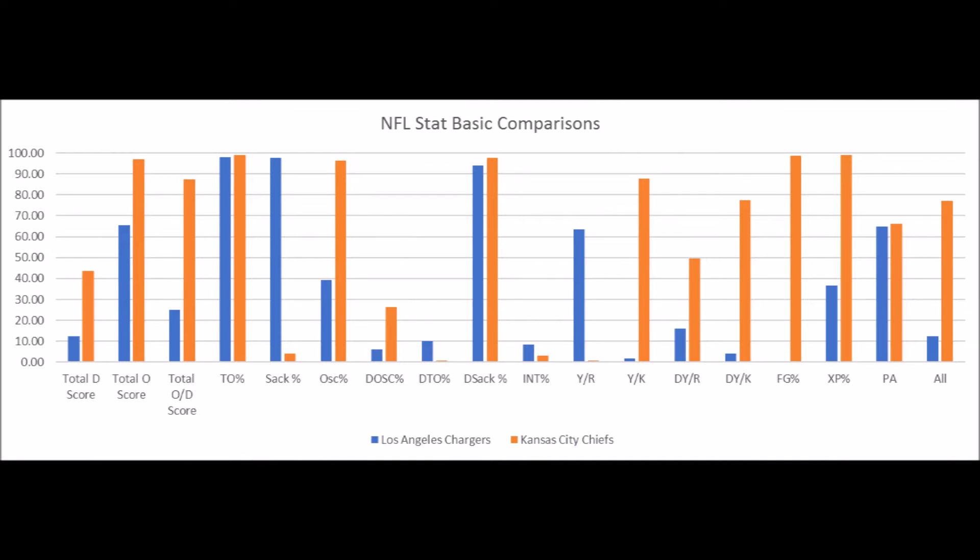The reason it favors the Chiefs is when it comes to total D score and total O score: total D score is basically talking about the defense's ability to prevent first downs, and total O score is about the offense's ability to create first downs in terms of pass first downs and rush first downs. When it comes to those particular areas, the Chiefs defense is just significantly better than the Chargers offense.